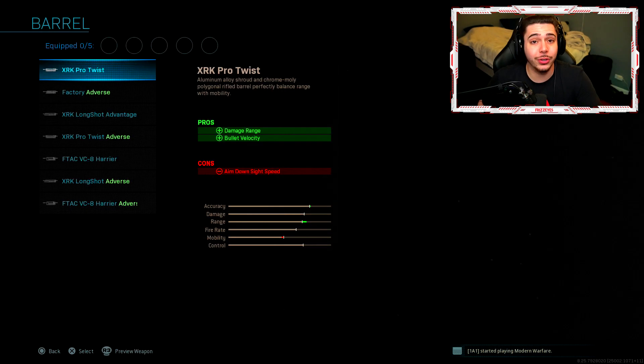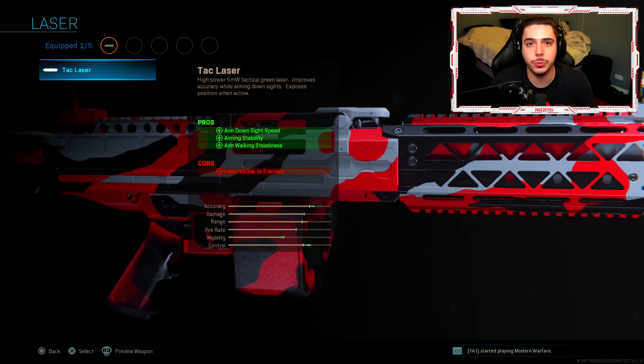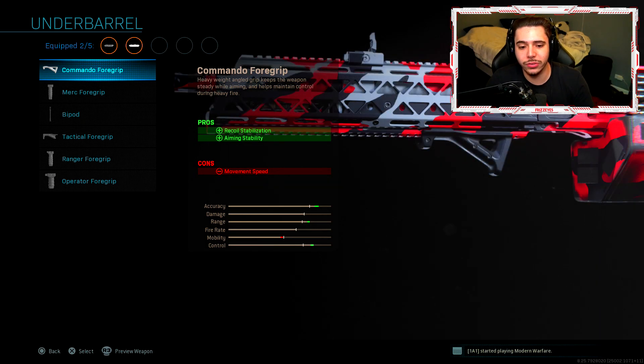Here is the best Fin LMG class setup in Modern Warfare. Starting off, there are a lot of barrel options — the one I found most successful was the XRK Long Shot Advantage. It's comparable to some of the most powerful assault rifle barrels in the game with the exact same stats. You get a damage range buff, bullet velocity so bullets travel further, and recoil control to make the weapon more accurate. Next I have the Tac Laser — I've been using it a lot more on the channel. It improves aim down sight speed, aiming stability, and aim walking steadiness.